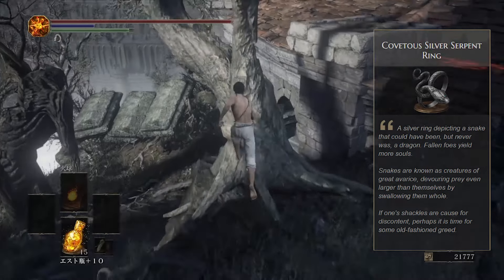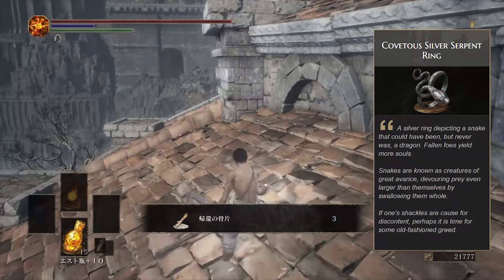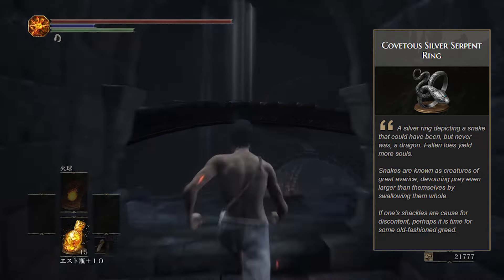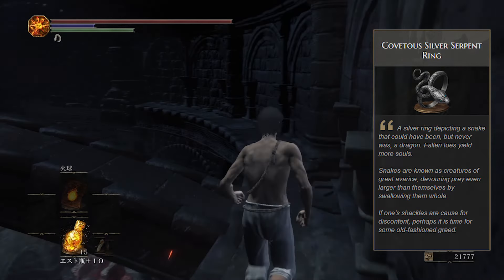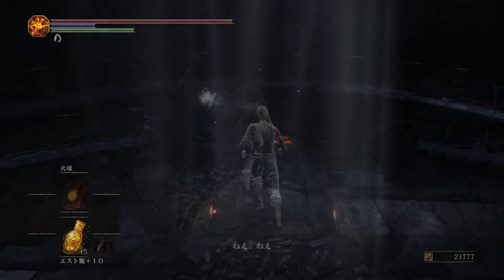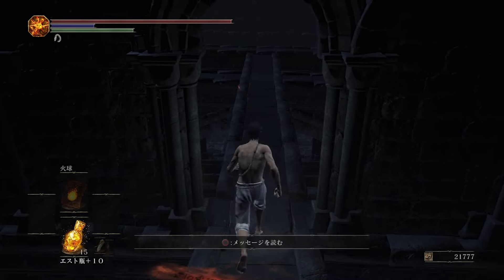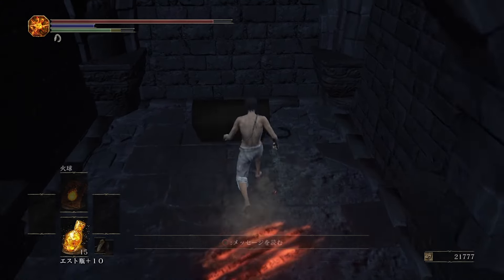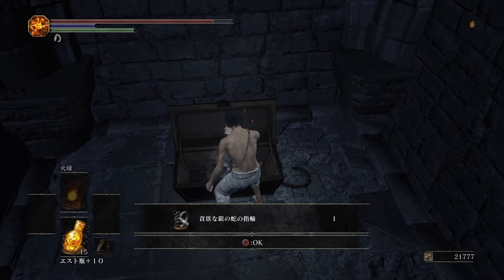Coming in at number one we have the Covetous Silver Serpent Ring. This ring ups the amount of souls you get from slaying enemies by around 11%. To find this, head up to the ceiling of Firelink Shrine via the tree or the locked tower and make your way to the far side of the ceiling. There's going to be an illusionary wall there — hit it and there should be a chest nearby. I think you have to drop down, open a chest, and there you go: the Covetous Silver Serpent Ring.